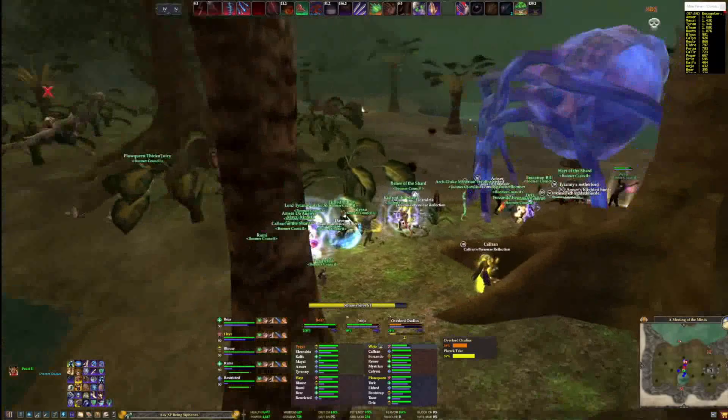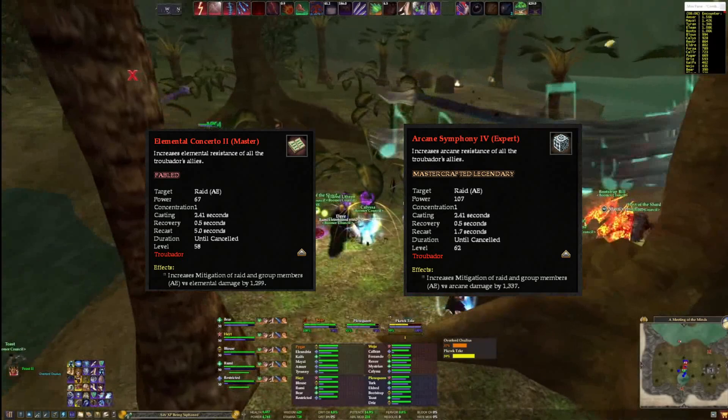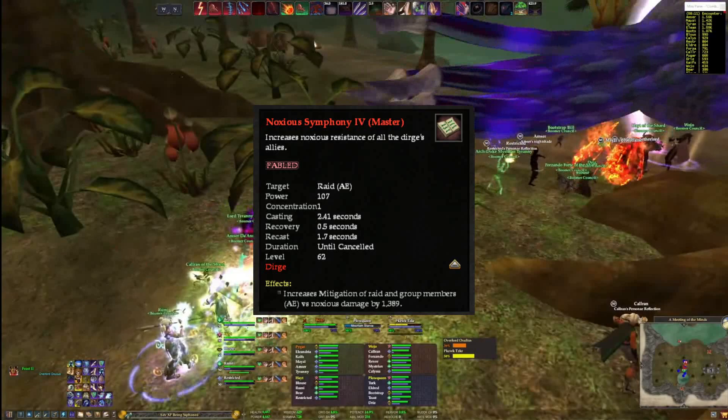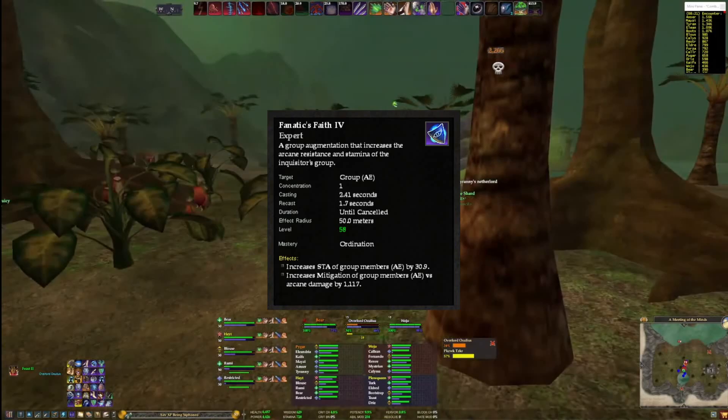There's also focus damage, but you can't really mitigate that, so we'll ignore it. Since AoEs do these damage types, we can often mitigate the damage by increasing our resistance to those types. For example, Troubadours get raidwide Elemental and Arcane buffs, while Dirges get raidwide Noxious buffs. Furies get a raidwide temp buff called Porcupine that increases all resistances. Lots of classes get buffs that increase resistances as well, like Priest and Mage power buffs that usually have a resistance modifier on them.